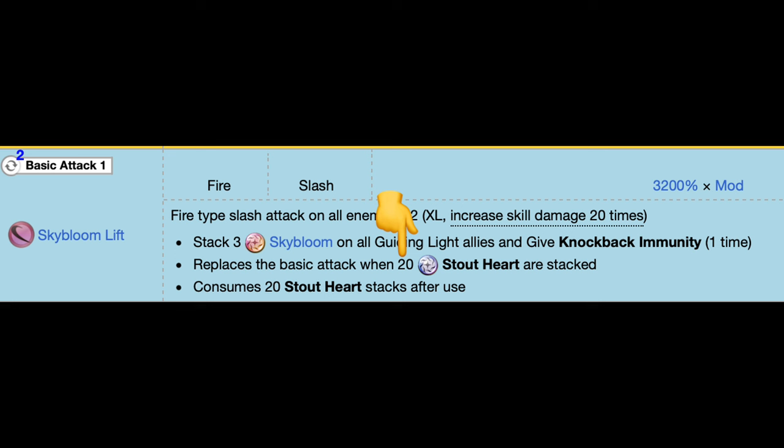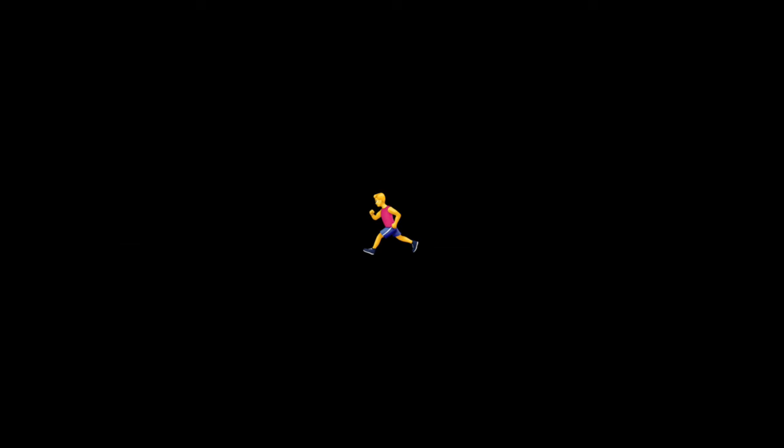It sounds good, right? Then why is it a bit weird? Because it costs 20 stout heart stacks before you can use it. If Sazanka isn't stellar awakened and you have four guiding light members at the front of your team, it will take three turns before you can even use this skill. Is there a way to make this faster? Sort of.